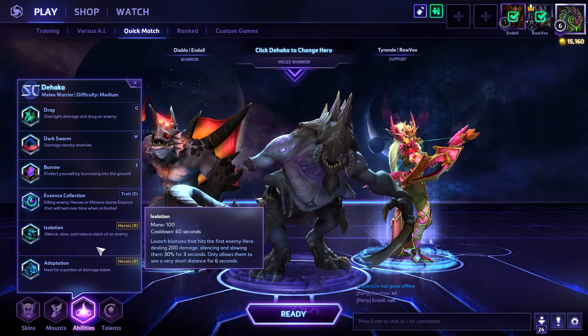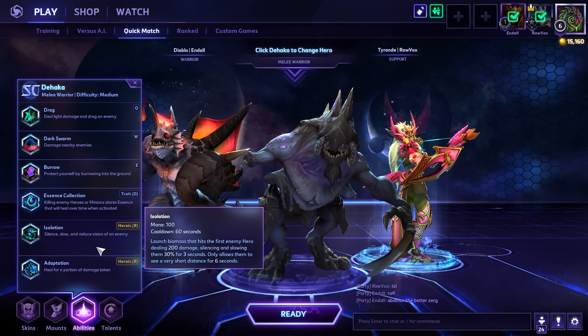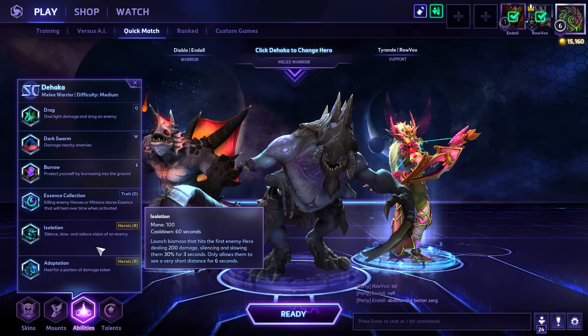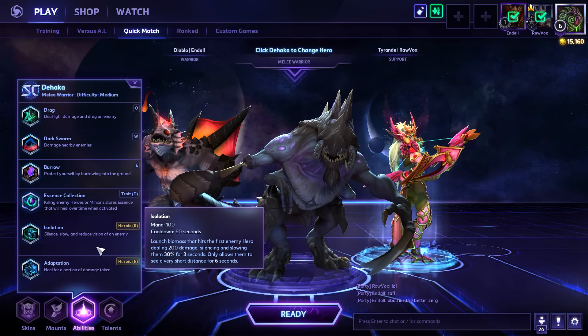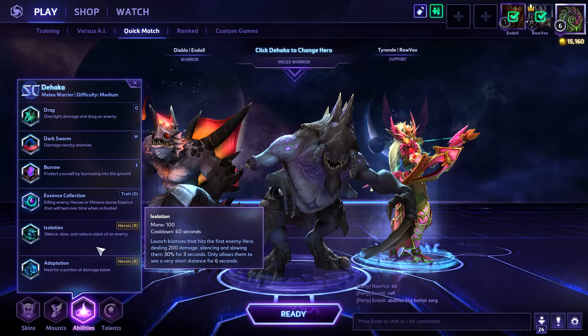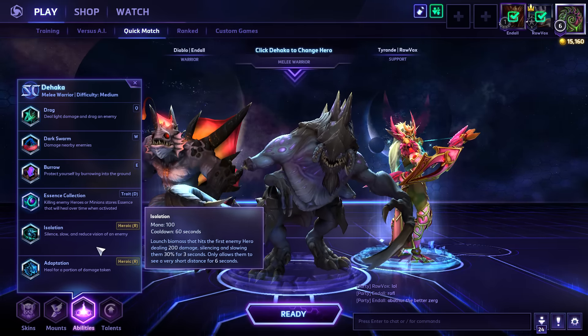Isolation is fantastic against supports, assassins, and tanks alike. You might think, oh, I want to put that Silence on Li Ming or Kael. But you hit a Thrall or an Illidan with it, and suddenly they can't see any targets. It's very easy for them to just kind of run around completely lost.